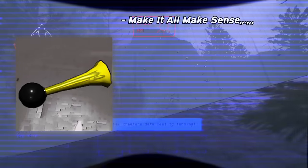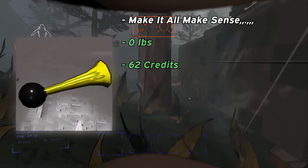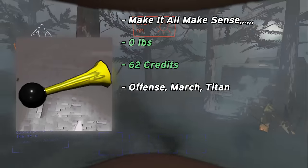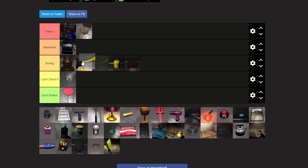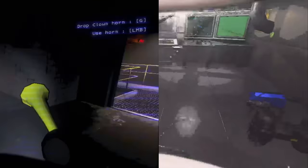Clown horns are funny generators. They weigh nothing and are worth 62 credits if you find them, where they commonly spawn on Offense, March, and Titan. They're a one-handed item and are S tier easily. I'd play this section off with the sweet tune of the clown horns and air horns as we've covered them both.